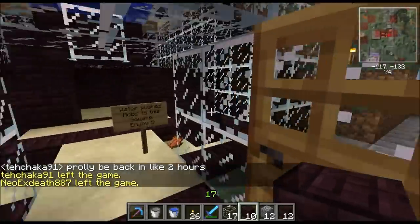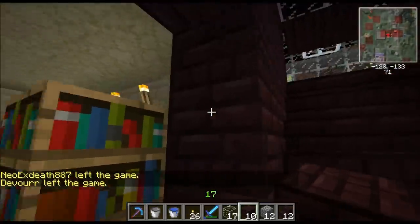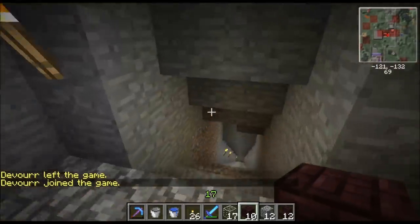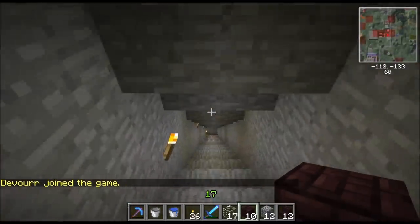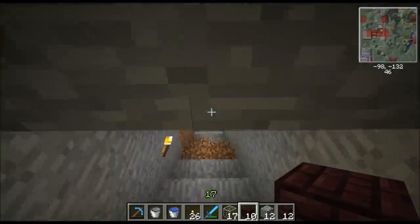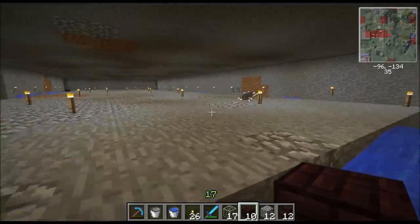The entrance to the actual slime area is back here. As you can see, we have a little enchanting room now — it wasn't here last time. And just a little secret passage over here. There's this little ugly staircase that goes down the back; you probably won't ever use it again, but here it is. Just got to get down to this slime spawning level, which is right here.